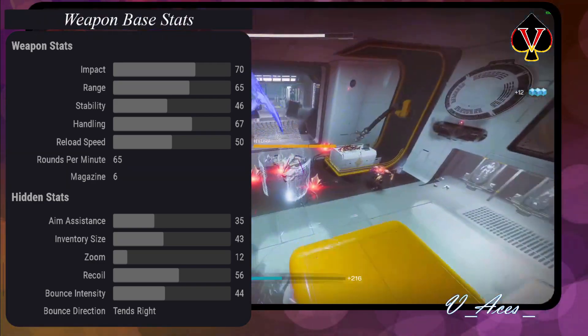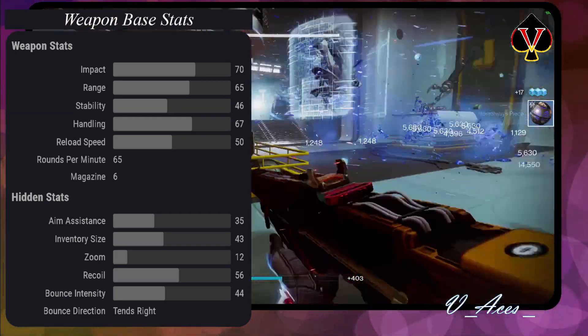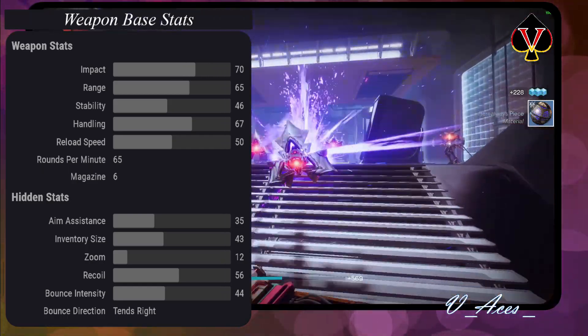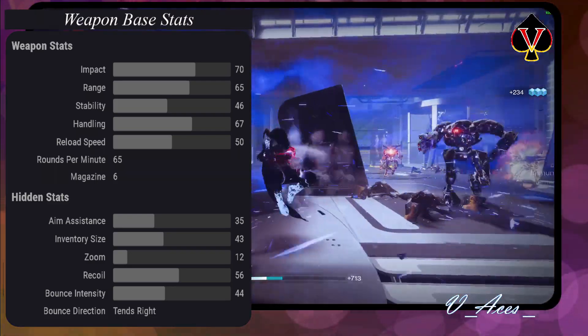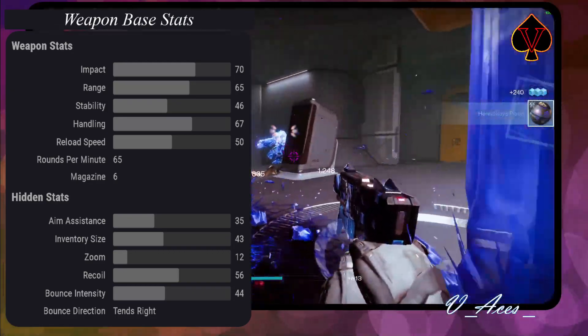Pretty high base range and handling stats definitely have their advantages, while stability could use some perk compensation. It shoots 65 rounds per minute and has a magazine size of 6, which is above average and useful. With those stats and the obtainable perk pool, the Sojourner's Tale has definitely PvP and PvE potential.